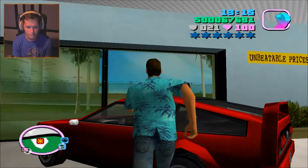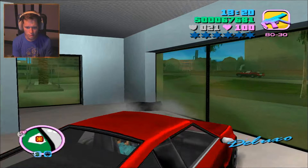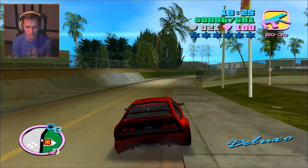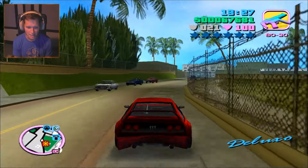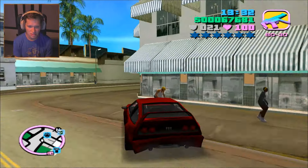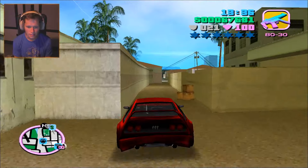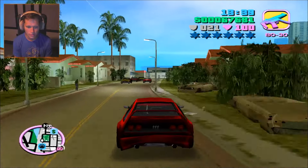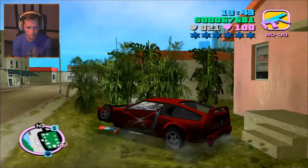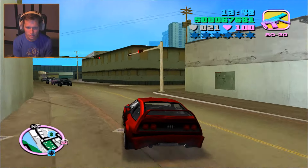I want to test this new vehicle out and see what it's all about. What is this called — the Deluxo? This thing's pretty sick, I'm not going to lie. I like the back end — kind of Ferrari-esque. Anyway, we're going to head over to Printworks and find out what in the world is such an emergency. Gang wars going down right in the middle of the street — we're going to bypass that and get to the objective.